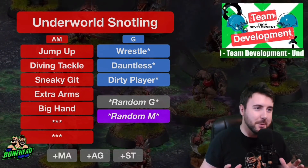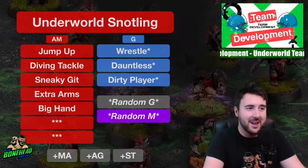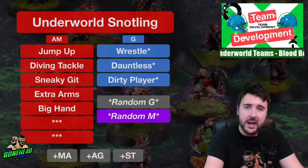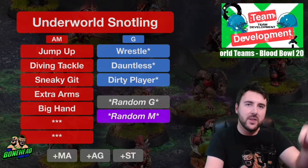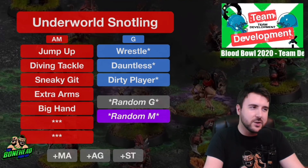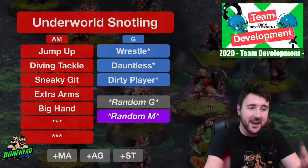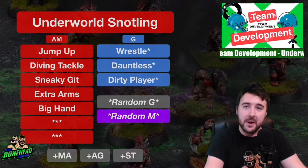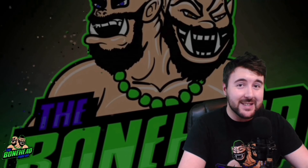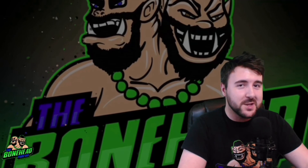That's a wrap for Underworld team development. There are so many teams I want to run in league and Underworld has to be in my shortlist because your team is going to end up so unique to you. I recommend only naming your guys when they get leveled up - it gives you the chance to name them for something they've done special. Those are the players you'll remember as they develop into your own little stars - and that is what Blood Bowl is all about. Let me know in the comments what you think of Underworld in Blood Bowl 2020. Please like and subscribe, or join us on Patreon for early access and monthly competitions. See you later!